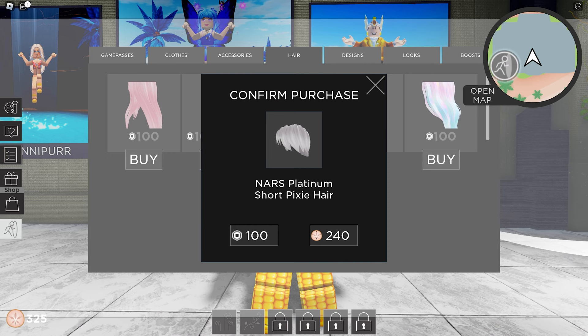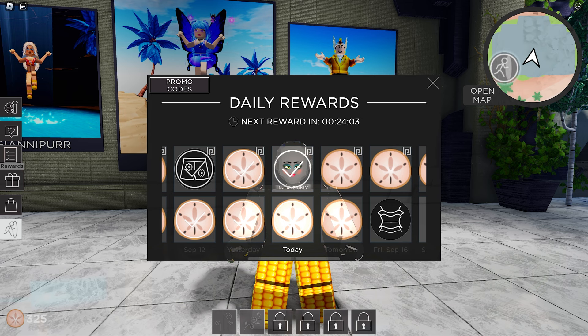You can get the sand dollars by doing the challenges and claiming the daily rewards. Let's go and purchase it — and we got the batch! Now for the golden hair, you need to add the promo code. Go ahead and click the reward icon and click promo codes.